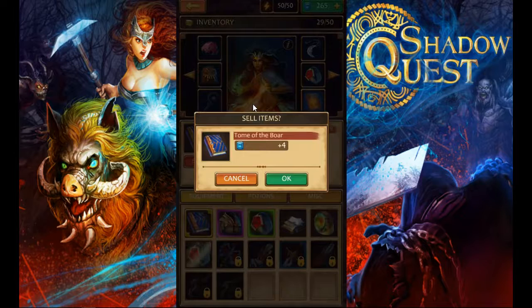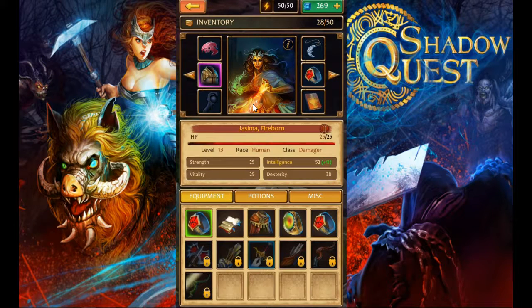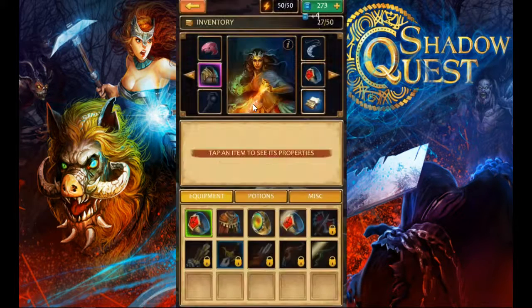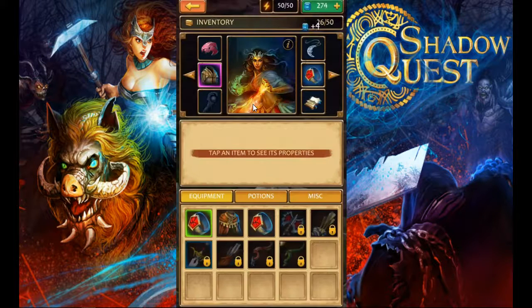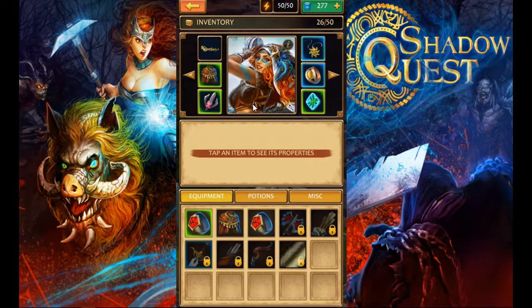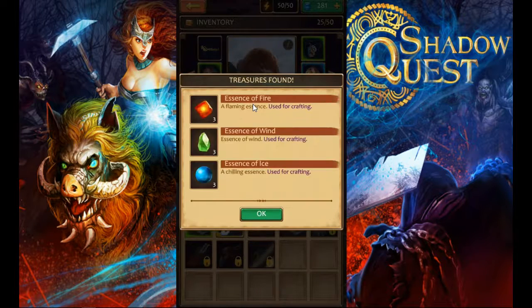All these things we don't need we're just going to sell to get rid of them, and we're going to get four gems out of those sales. Anything weak we can just go and sell. You can also break some of them down — this ring we could break down and get elemental essences.